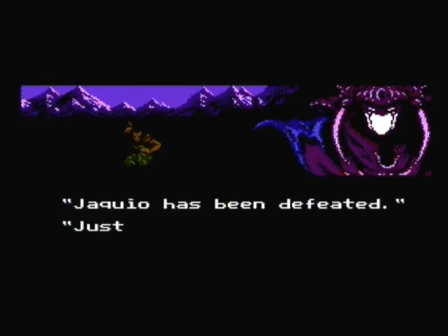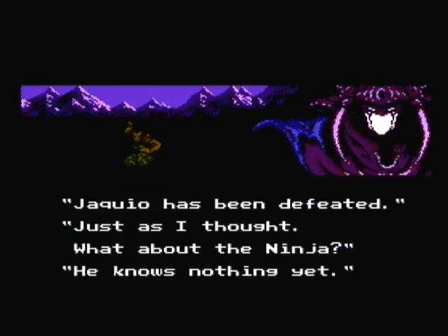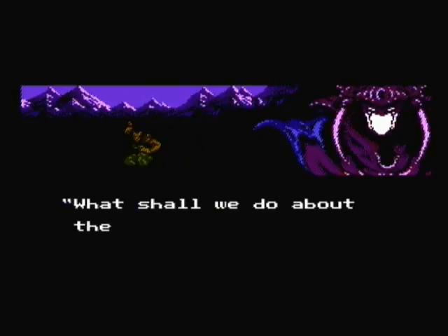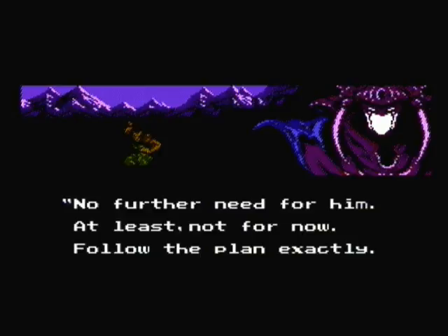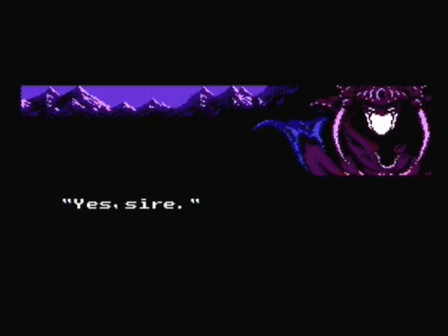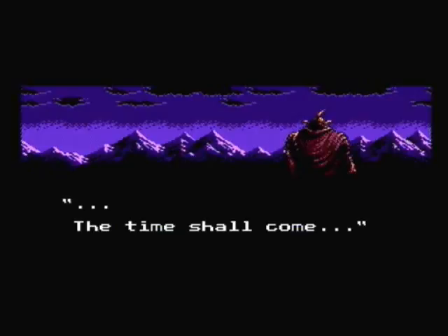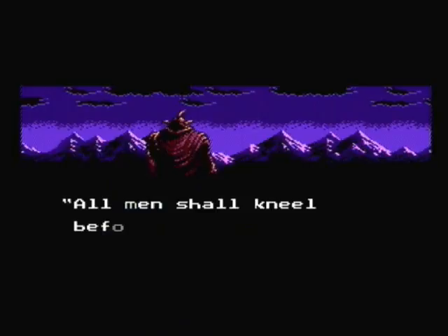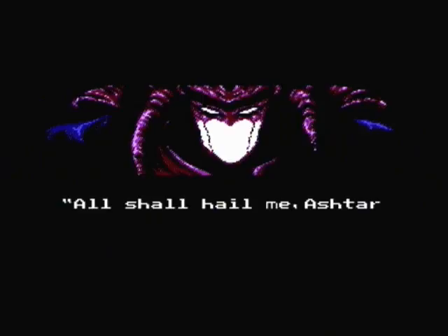Xhakuya has been defeated. Just as I thought. What about the Ninja? He knows nothing yet. Good. Continue the plan. What shall we do about the Ninja? Nothing — no further need for him. At least, not for all. Follow the plan exactly. Now go. Yes, sire. The time shall come when the Gate of Darkness is cast open. All men shall kneel before me. All shall hail me, Ashton, as their new master.